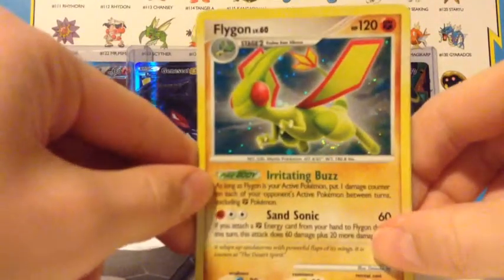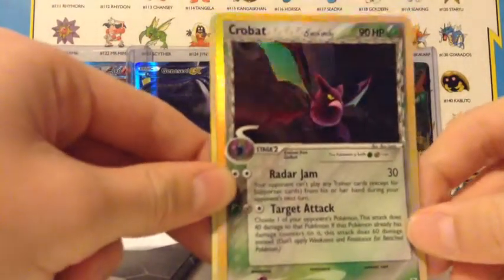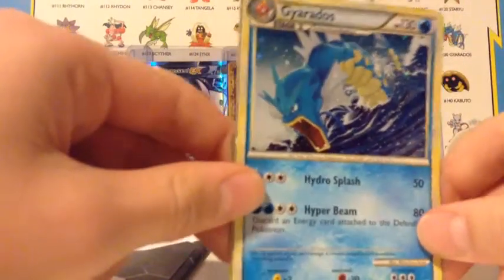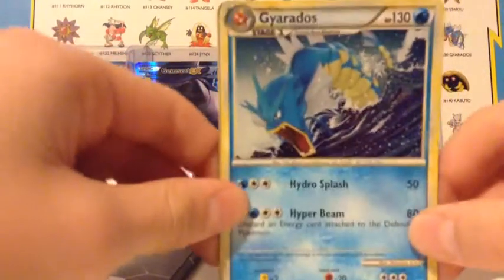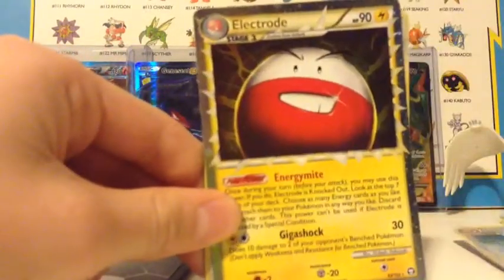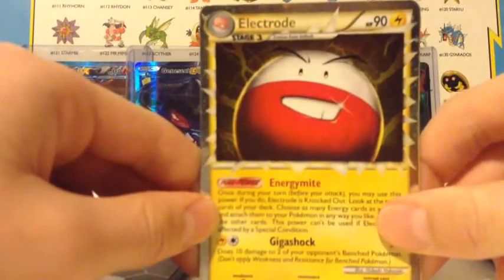Hollow Flygon — beautiful. Crobat's Hollow from Delta Species — awesome. This is a Hollow Gyarados, you can kind of see the gleam there. Hollow Gyarados, that's pretty awesome. Celebi Hollow. Yeah, like these are all in like mint condition too. Electrode Prime — it's so cool, this was like a dollar.